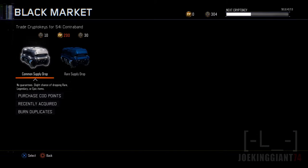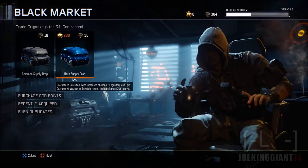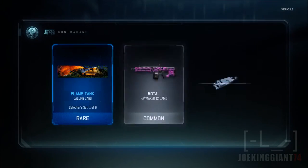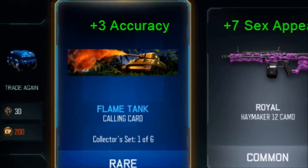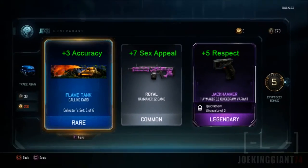Like for example, I got a call sign not long ago where it gave me plus 3 speed. Now let's check what I get on this supply drop. Oh please, give me the new sword. Flame tank — oh my god, look at all these perks. Oh my god, look at all these boosts. So magnificent, so amazing, so awesome.